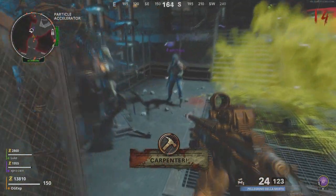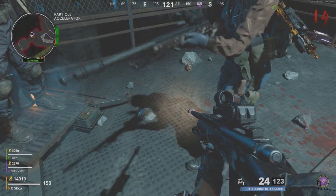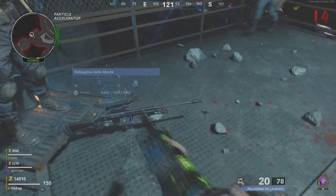This is literally the easiest way to get yourself a free Pack-A-Punch weapon — it literally duplicates your friend's gun.